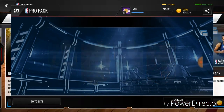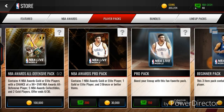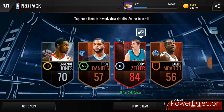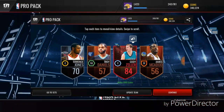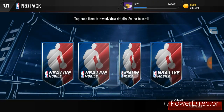Our second pro pack — a 73 overall. Should I open up this one? It looks like a pretty good chance at a 96 overall. Anyway, this is our third pro pack with the 80 overall team — an 84 overall Campus Hero Cody Zeller! That is an amazing pull. I have never pulled that card before. In our third pack we already have an elite — 84 Campus Hero Cody Zeller!